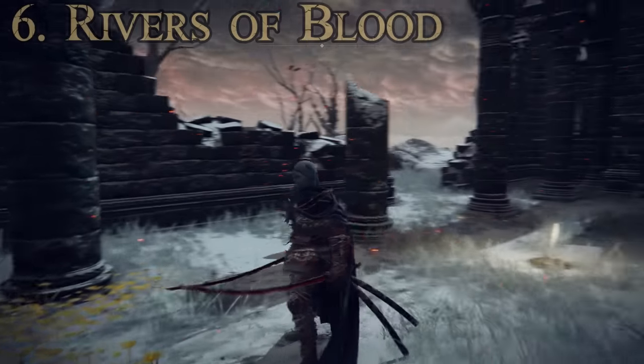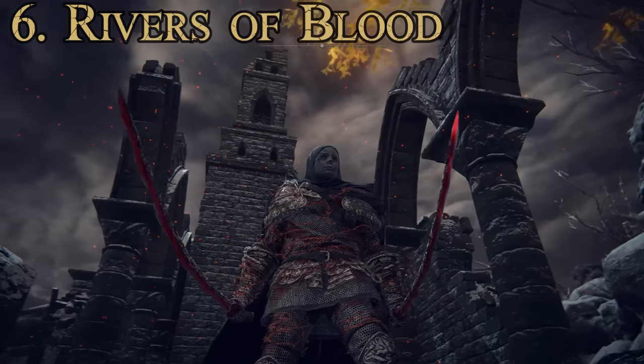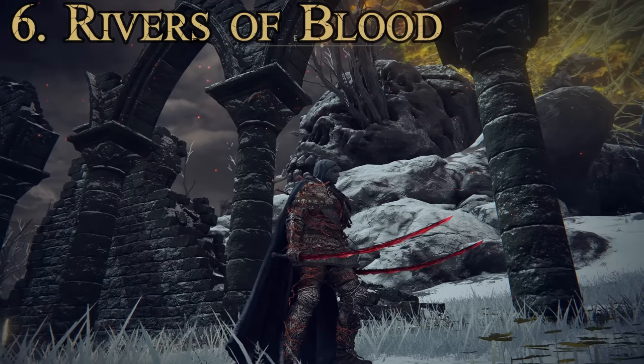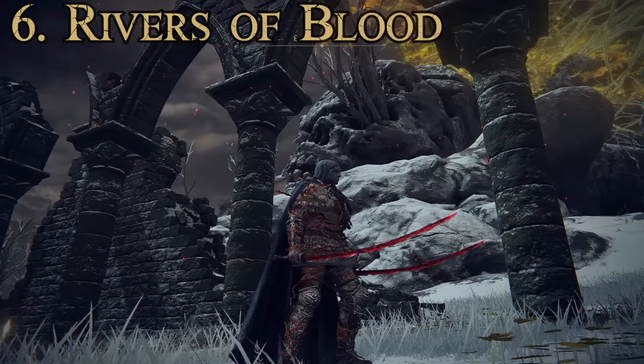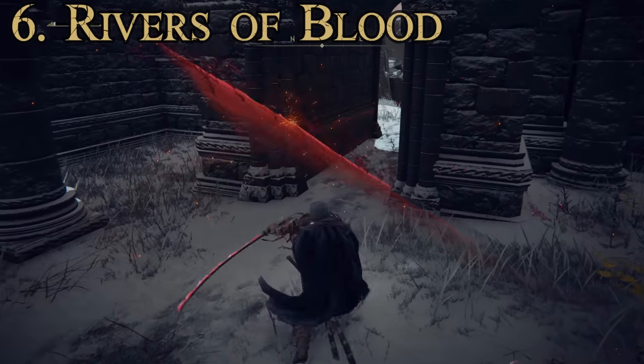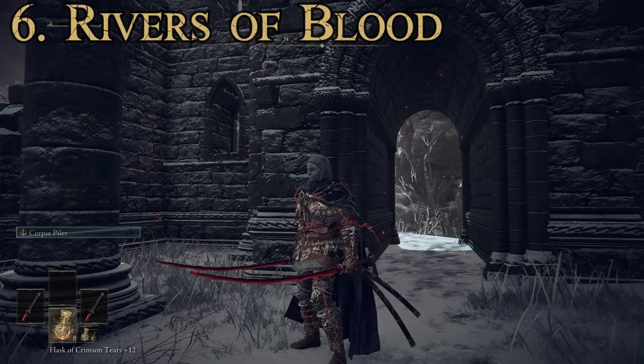Number six is the Rivers of Blood — a lot of people's favorite katana. With a high Arcane skill it can be one of the best weapons in the game. Passive effect: blood loss buildup of 77. Attributes required: Strength 12, Dexterity 18, Arcane 20. Arcane scaling is D, but the weapon is fast-swinging with high blood loss buildup. The special attack is the Corpse Piler, which forms a blade of cursed blood for repeated interweaving successive attacks — you can keep following up — dealing tons of damage to enemies directly in front and also throwing blood slashes forward to hit nearby enemies.